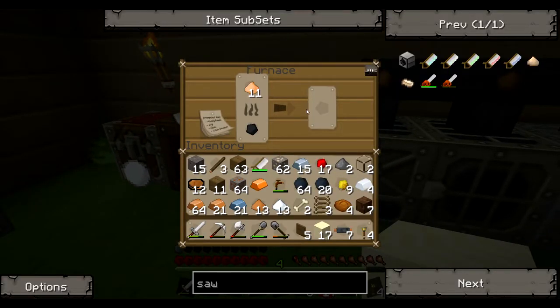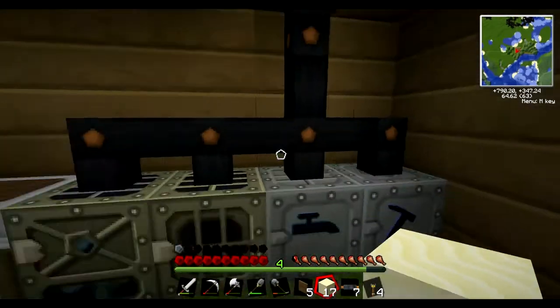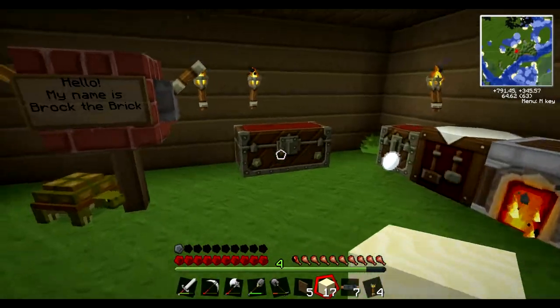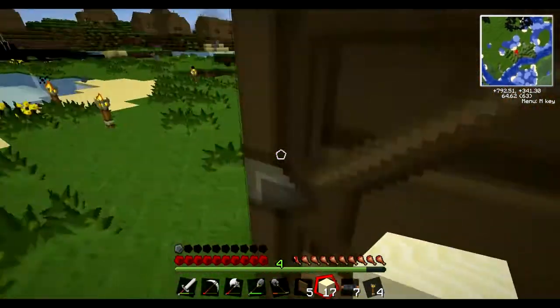Now we have bronze dust. We need six pieces to make a wrench. What I need to do is rotate this block so it pulls out on the side, because right now it's not pulling out correctly.